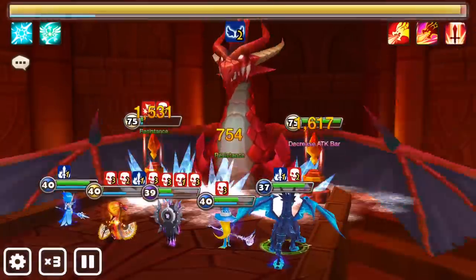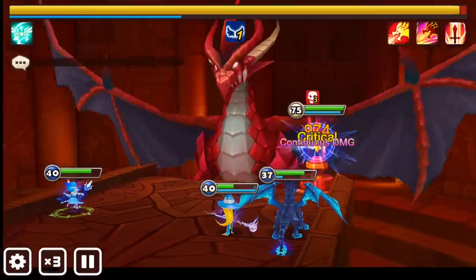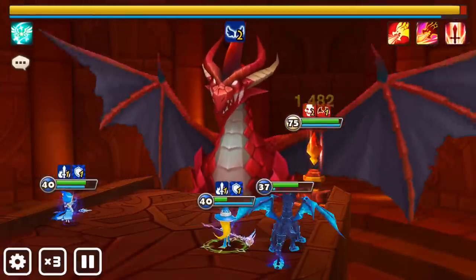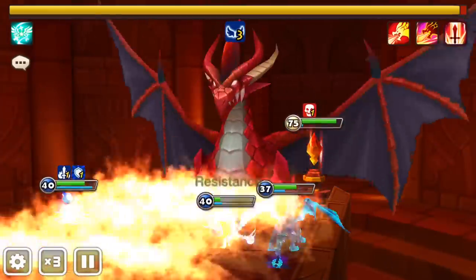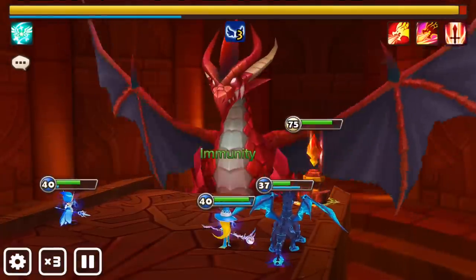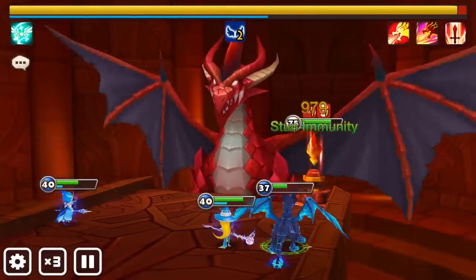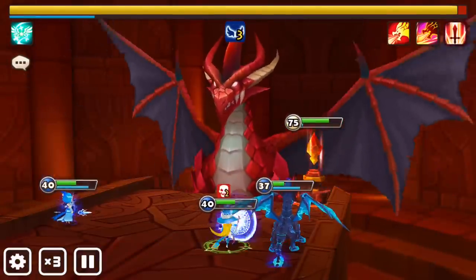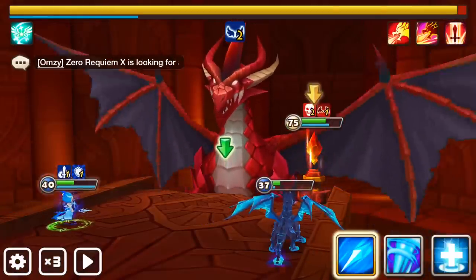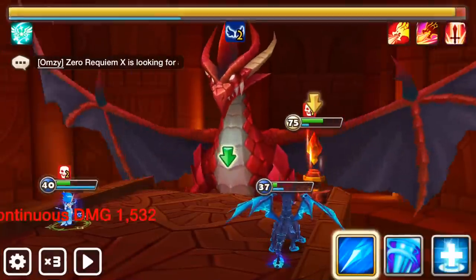We can see that continuous damages are stacking up on the left crystal, but also on the team. Veromos is dead, but that's okay. It's really these three team members that we have left that are all we need in order to finish strong. Megan with her continuous damage and her buffs, her support is going to be really helpful. Lumericia with her heals and high resist is also going to be really helpful — if not critical — because she can actually solo the boss. The only time this sometimes happens is that Lumericia heals the dragon instead of herself.